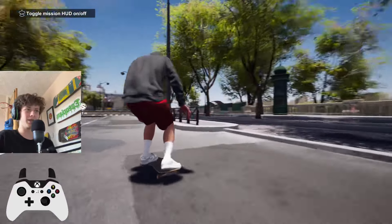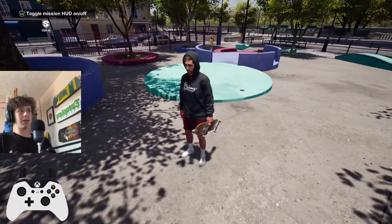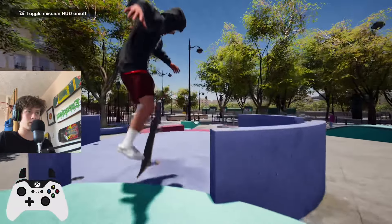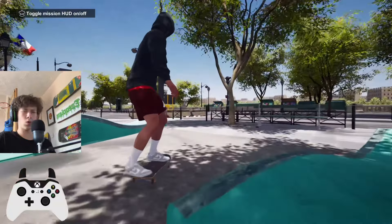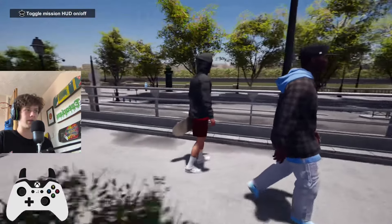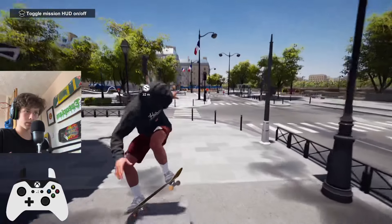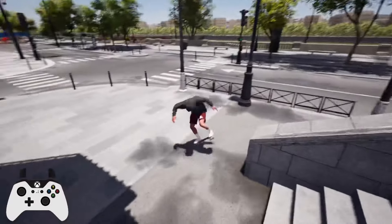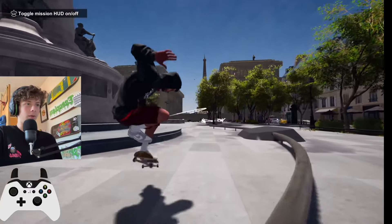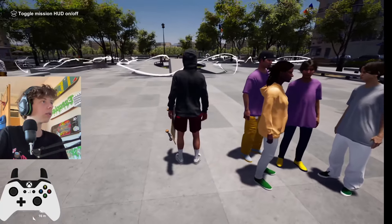Over the NPC's head — that was nice. I swear there's a spot like this in Skate 3, near the downtown district — I'll put a photo up of what I mean. These people look more real. They're actually in groups, kind of just sat there. They don't do anything, but that's pretty cool.